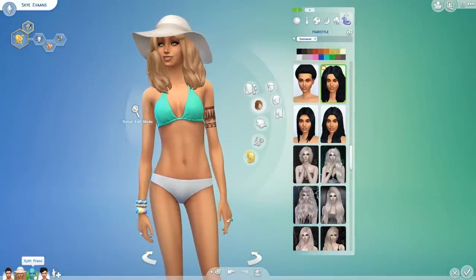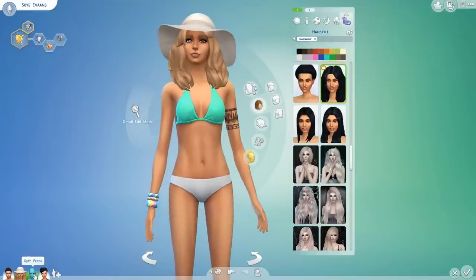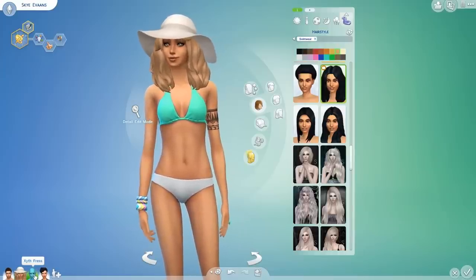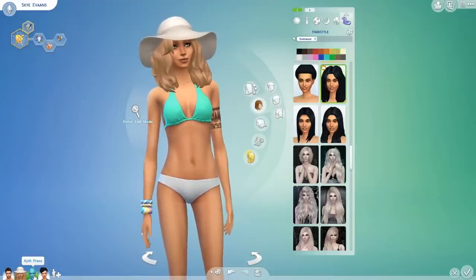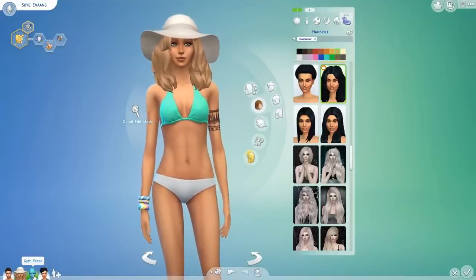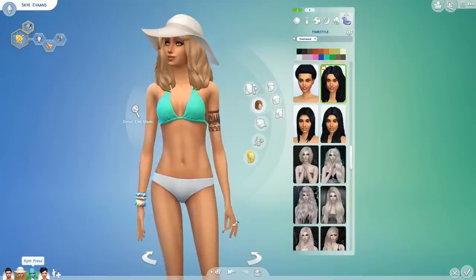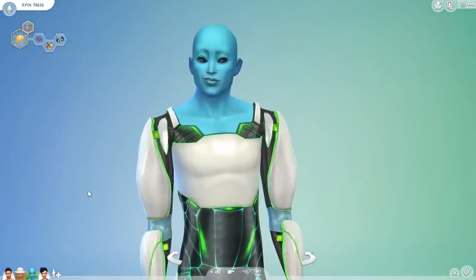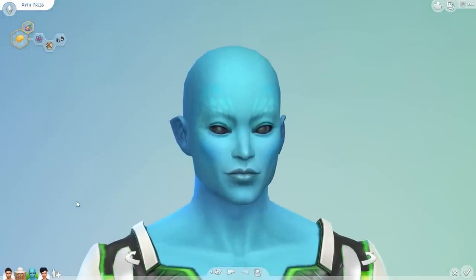Aliens are back in The Sims 4 Get to Work and I am so excited to have them back finally. I decided that instead of trying to get an alien into our family at some point during the Let's Play, why don't we just start out with an alien? So I have added in a male alien called Zythe. I am probably going to mess up his name 100 times in this Let's Play — I just went on a website that suggested alien type names. He is called Zythe Fress, and this is what he looks like. He is so cool, I love him. Don't you think he's attractive for an alien? I will fully accept that it's weird, but I think he's got quite a nice face.